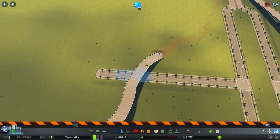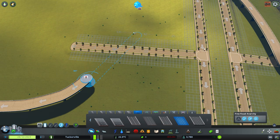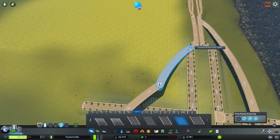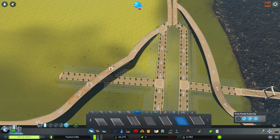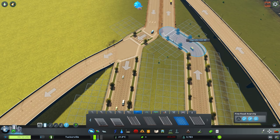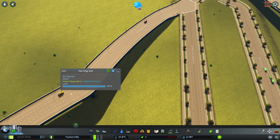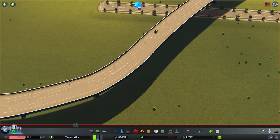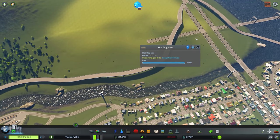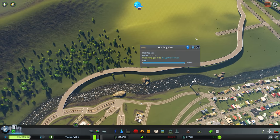We kind of messed up the junction anyway, so let's back up and eyedrop to redo it. Making our curve go much closer to this road here — oh, that's a good idea! Let's see if this does anything... come on. It's going to be a two-way split — take the exit! No one's taking it... wait, we have a taker! It's our first guy! Let's follow him — hot dog van man is on his first road trip through our newly built freeway!